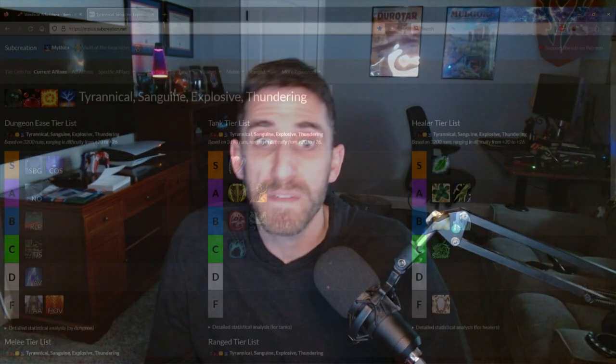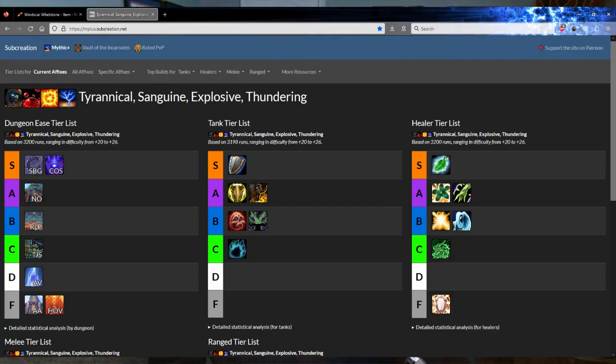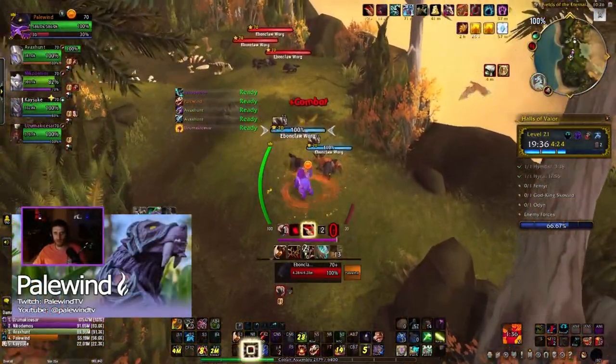Hey guys, what's up, it's Palewind. It's been a while since my last guide or video done in a presentation style. After a long break, I thought I'd share a little bit about the No-Karn build, as it's called for guardian druids, and how to use it. Bear is considered D or F tier by major sites like Subcreation, and the general popular opinion of the community is that they're not great.